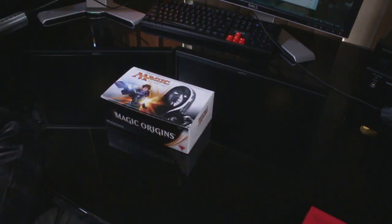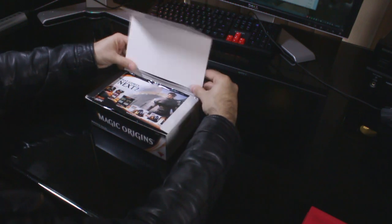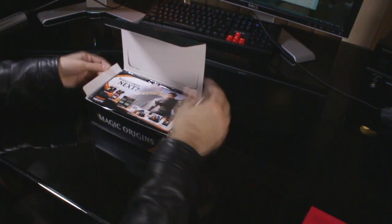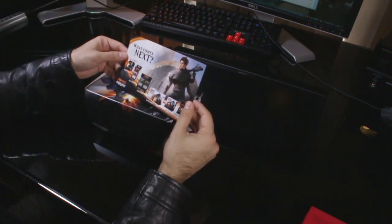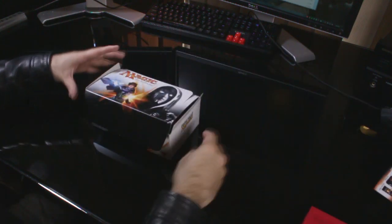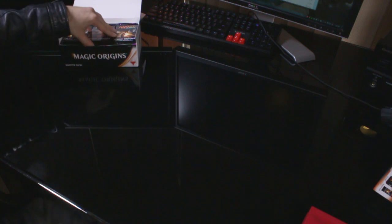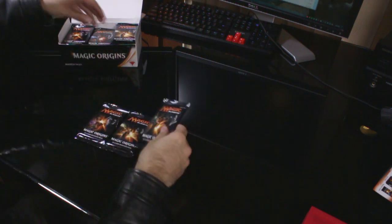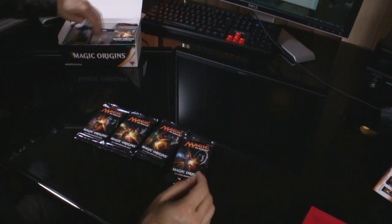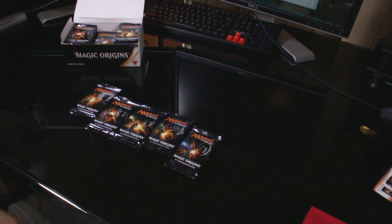Shrink wrap is off. So these are pretty cool — we get some different planeswalkers on the front of each pack. Jace is there as well. So there's all five planeswalkers on the front of these packs, which is kind of cool.